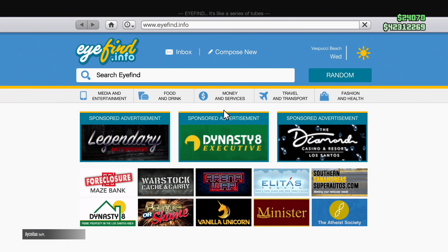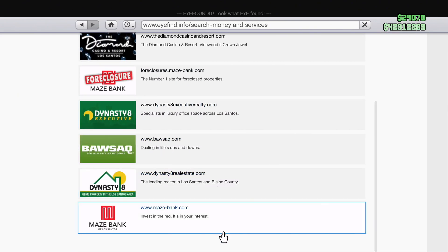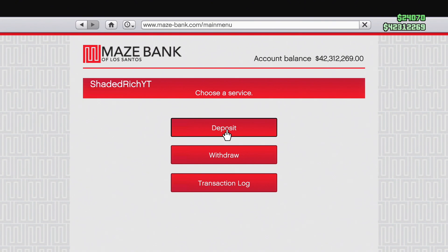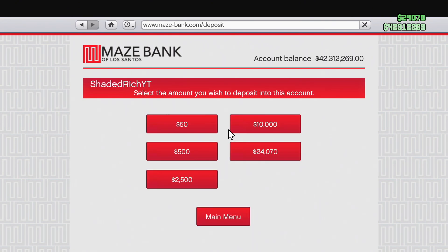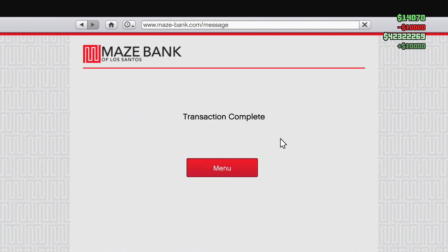I'm gonna go ahead and pull up my phone right now and go over to my maze bank, just to show you how much money I've actually made from this money glitch. As you guys can see in my bank right now, I literally have over 40 million dollars just from doing this money glitch. It's absolutely insane and you definitely need to try this out so you can get rich in GTA 5 Online right now.